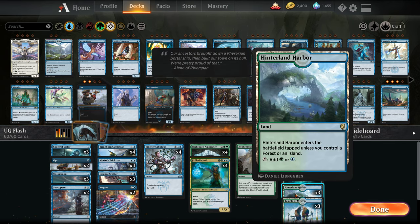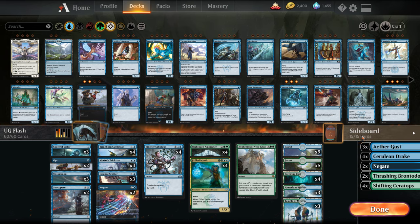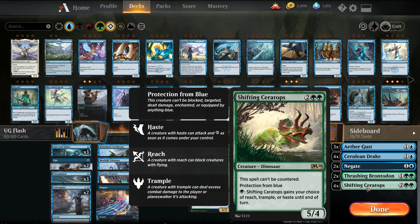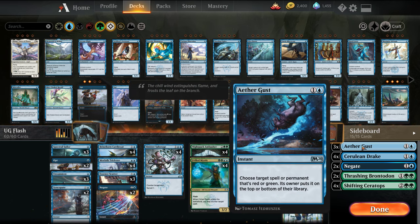As mentioned in the other video, I don't have a full set of Hinterland Harbor — with rotation coming, I'm just opting not to craft it, so it's a good demo to see how it plays without the full set. I'm generally fine with this mana base. For the sideboard, the main addition is Shifting Ceratops, which is a really good card in the meta right now — it's a big body, it can deal with Nexus, it can deal with Teferi, stuff like that.